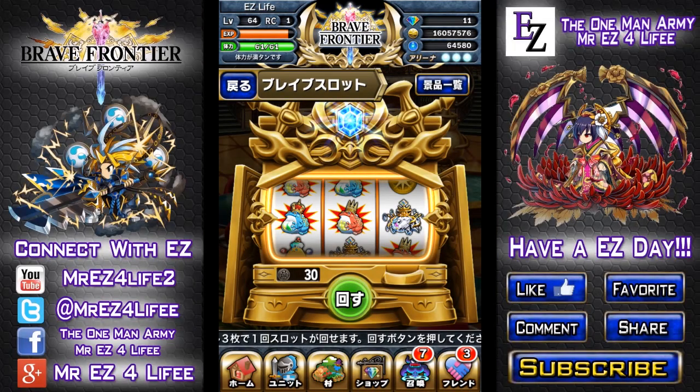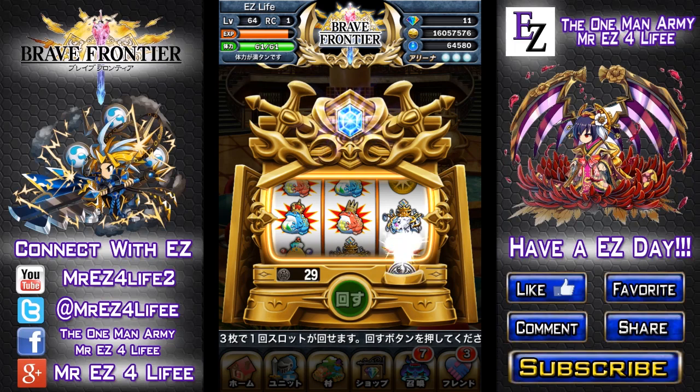What's going on guys, this is the one-man army, Mr. Easy for Life, coming back with you guys with another Brave Frontier Japanese video. I haven't done this in a long time, about a month or so. Anyway, they were throwing out some more metals, some tokens or whatever for the slot machines. We're gonna go ahead and try our luck and see what we can get with these 30 coins. Let's go ahead and start pulling.